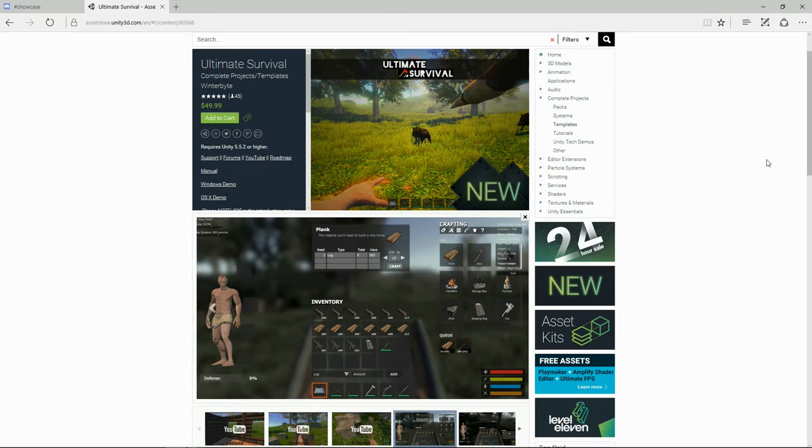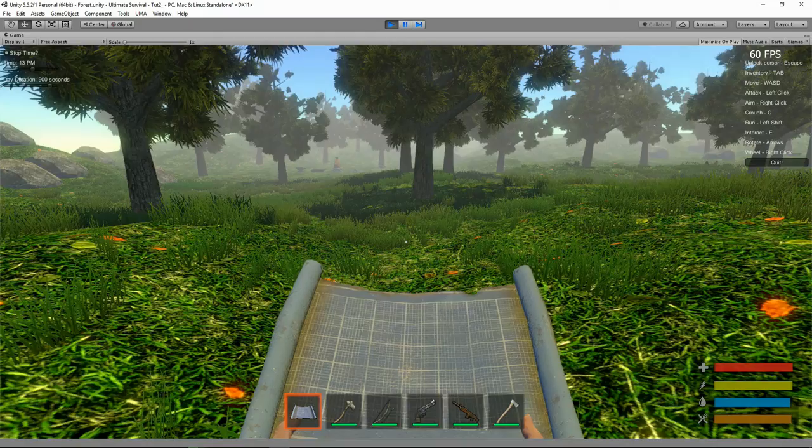Before we get started, if you haven't already grabbed a copy, pop over to the Asset Store at Unity3D and grab a copy of Ultimate Survival. The link is in the description below. I'll give you enough time to pop over and come back.